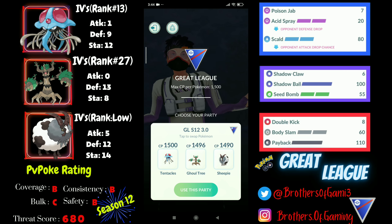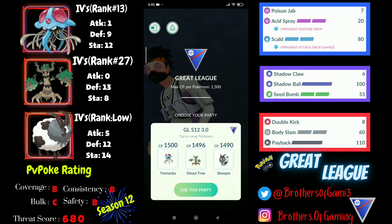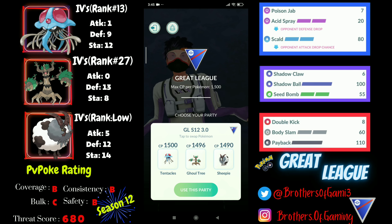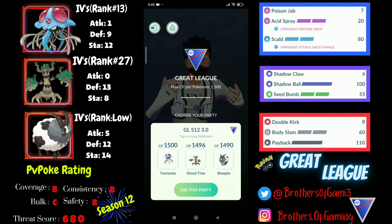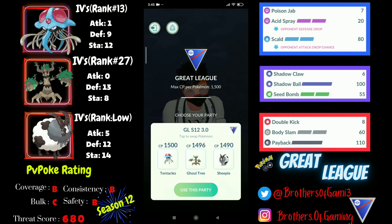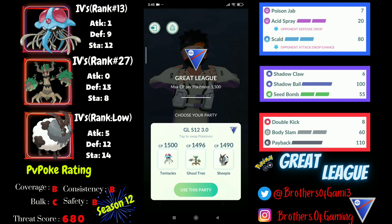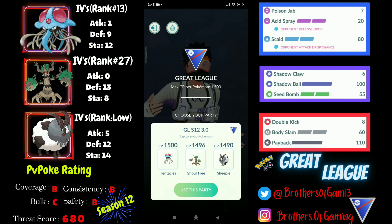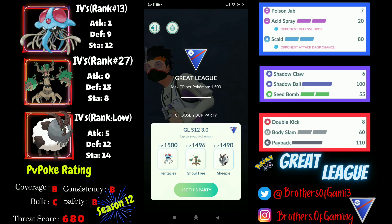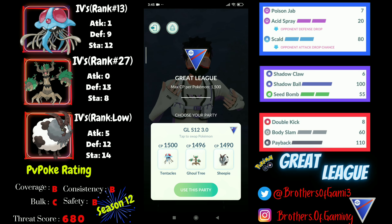With Acid Spray you also have the opportunity to debuff opponents while dealing damage, which is huge. Dubwool has got so many good matchups because of its moveset and it works as a solid safe swap similar to Vigoroth — we know how good Vigoroth is in that role. Dubwool's Body Slam combined with coverage from Wild Charge or Payback makes it very flexible depending on your team.